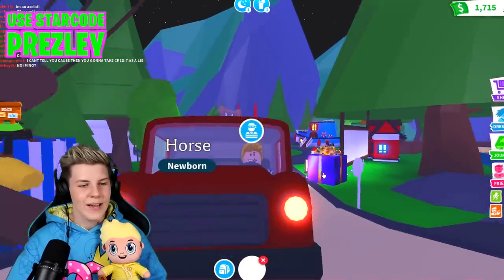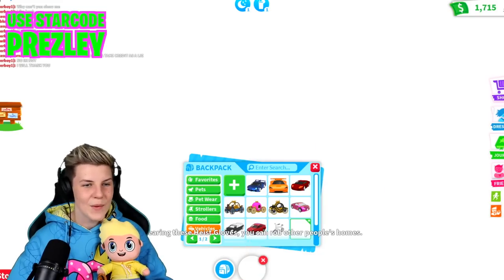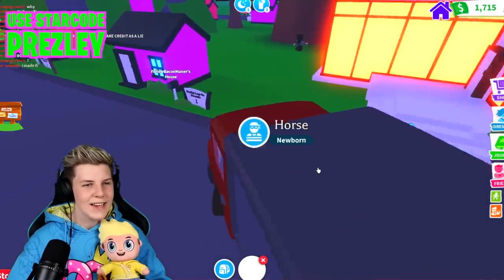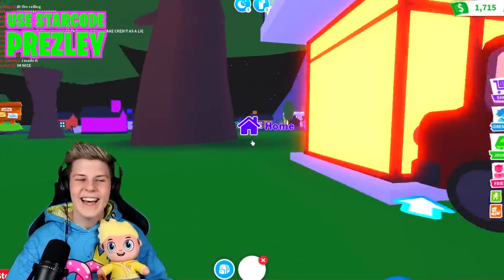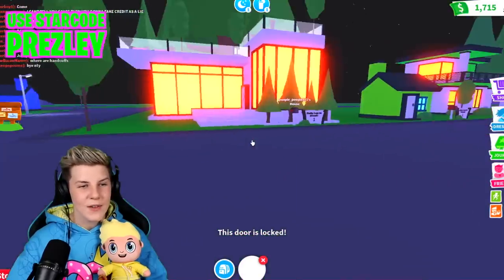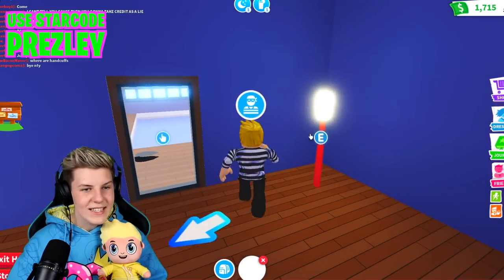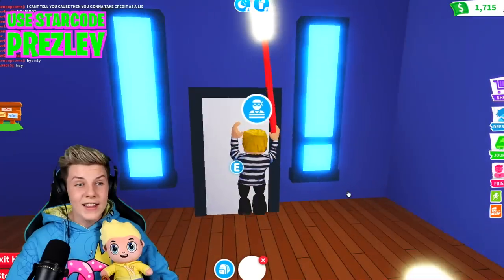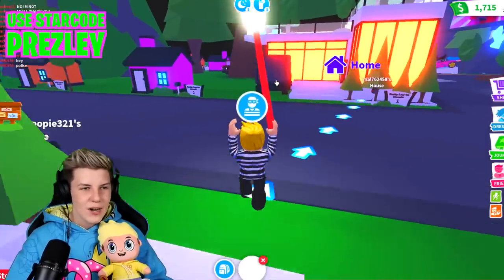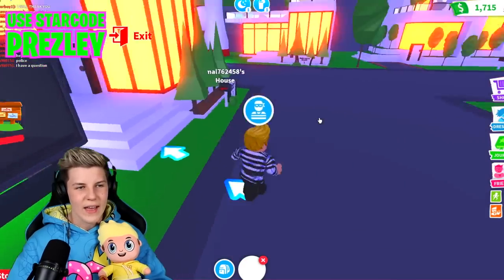Here we have me, Presley the criminal, in his moving truck with his heist gloves on. Wearing the heist gloves, you can rob other people's homes — that's a brand new item they've added. So let's go to a random house. This person seems kind of rich. Let's enter their house and see what furniture we can steal. Their door's locked, so let's head over to Poopy Poopy 321's house. We can steal some furniture in their house. We just stole a lamp out of their house and we can yeet it into the moving truck. You just click and it yeetes straight in there.